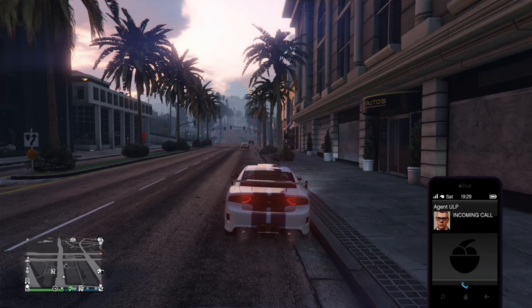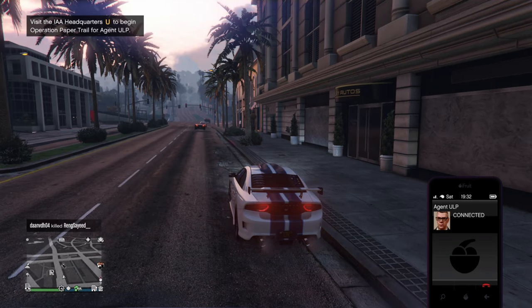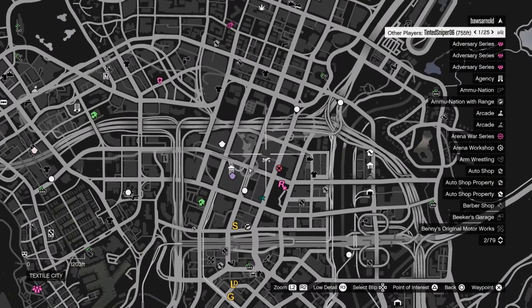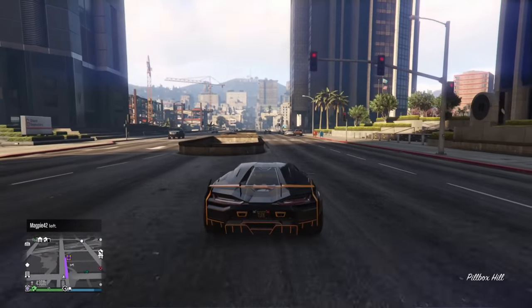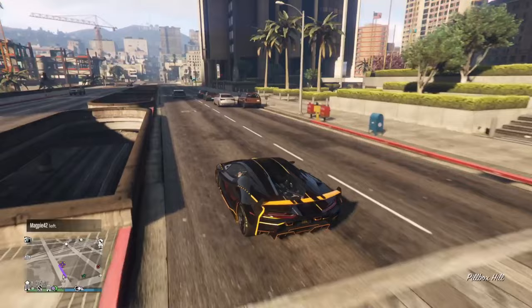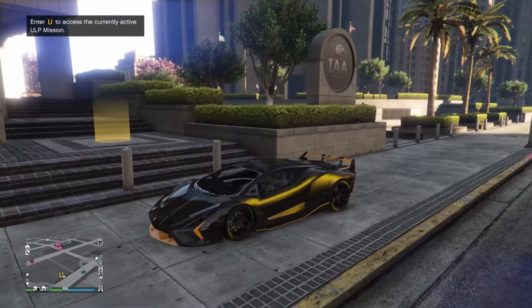Welcome back to another video. The Criminal Enterprises update is now available in GTA Online. Earlier today I already made a video about it showing you guys the new cars and new content — you can click top right to check that out. Right now we are doing the new ULP missions, where we can basically play as an IAA agent. We're starting with the first one: ULP Intelligence.